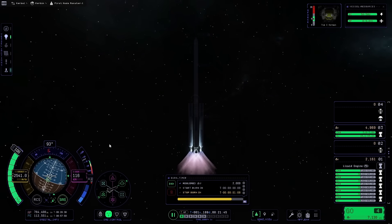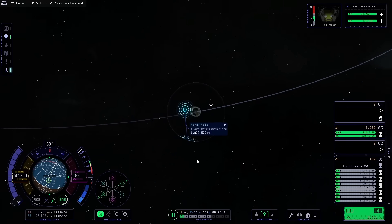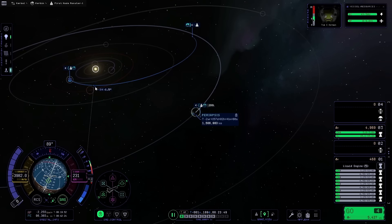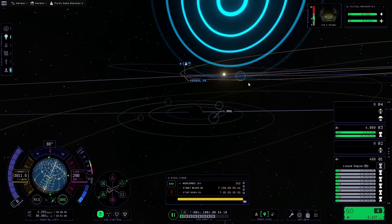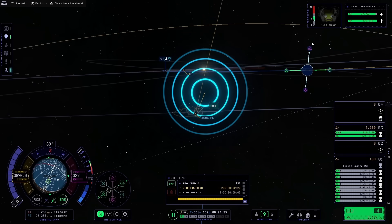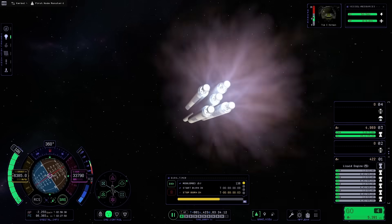The manoeuvre to Jool is all plotted out and completed with the second-from-last stage. Now it was just a case of fine-tuning my orbit so I'd be in a nice inclination on arrival. I don't want to be going completely the wrong way and missing Tylo, stranding Tim C. Kerman, who is the Kerbal on board this mission. I really hope no one told him there wasn't enough fuel to return to Kerbin from the surface of Tylo.